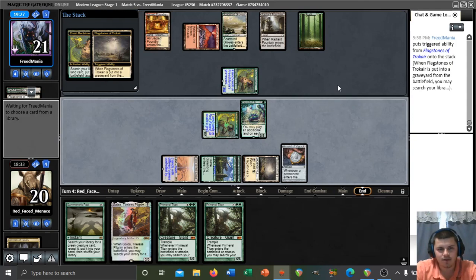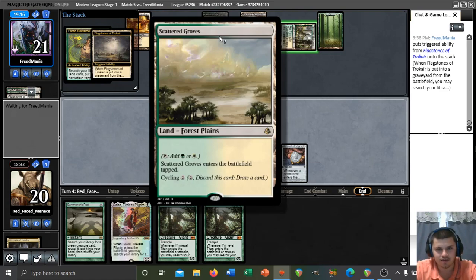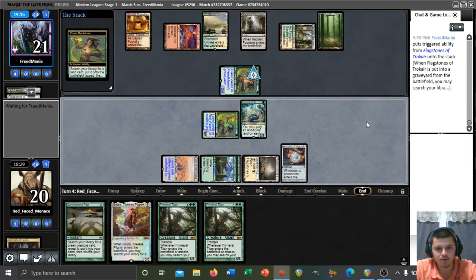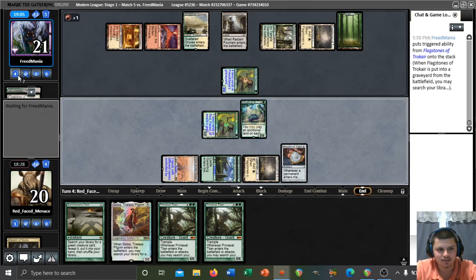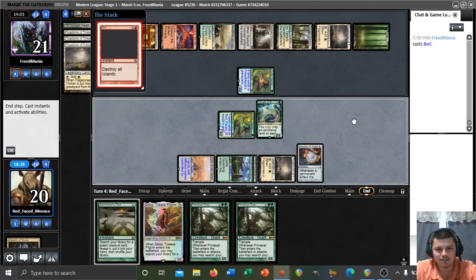My opponent has slowly climbed their way up the ladder to getting Field of the Dead online if they want that. I see Scattered Groves — I've seen this in previous deck lists before, I don't mind it. I'm actually wondering if it might be worth playing an Amulet over one of these Temple Gardens. Temple Garden acting as an untapped source for Amulet or Reclaimer on turn one seems a little bit better though. Is that the fourth Flagstones? Yep. Boil — okay, we got got.